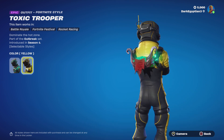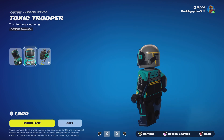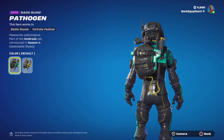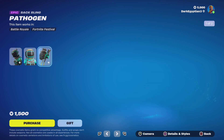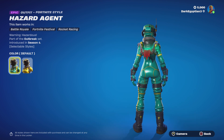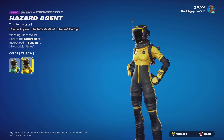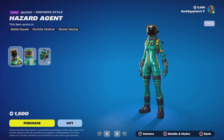We've got the default style and then the yellow style, which is very, very cool. Moving on to the Toxic Trooper Lego style — looks very, very cool, even though his helmet kind of looks like a racing helmet. Moving on to the back bling, we have the Pathogen — Pleasantly Pathological — with the default and then the alternate yellow version. Moving on to the female, we have the Hazard Agent — Warning Hazardous — with a teal green style and then a yellow style.